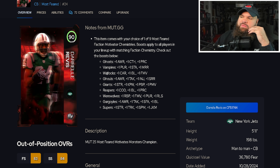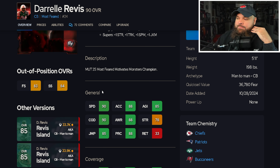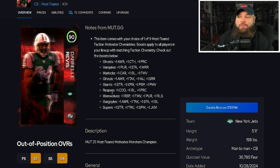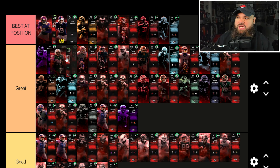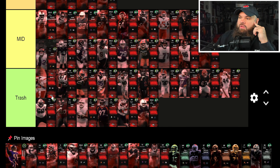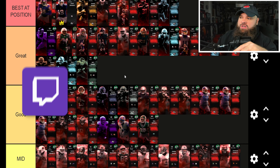Darryl Revis is five-foot-eleven with 90 speed, 88 acceleration, 85 agility, 90 change of direction, and 90 man coverage — you can get him up to 90 zone easily. I don't think he's a top-three corner; he's more along the lines of Champ Bailey in the great tier. I'm going to break up the great tier a bit and drop everyone down accordingly.